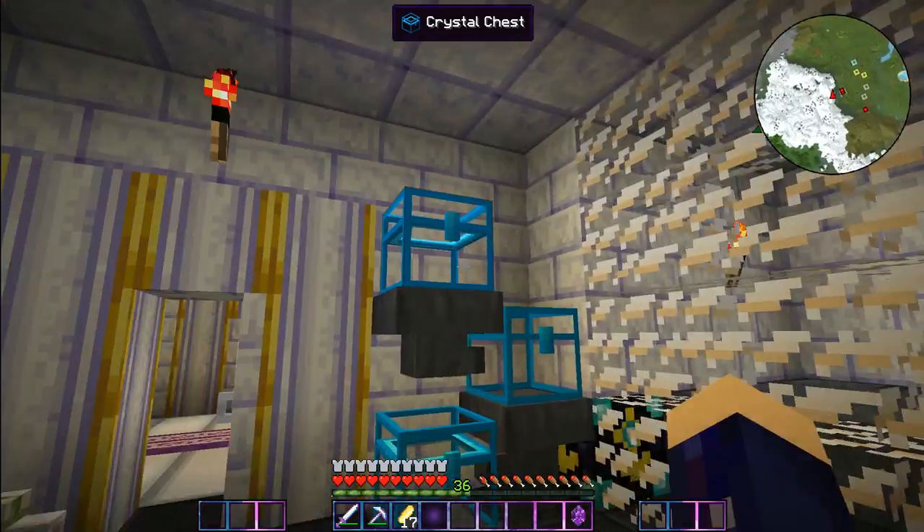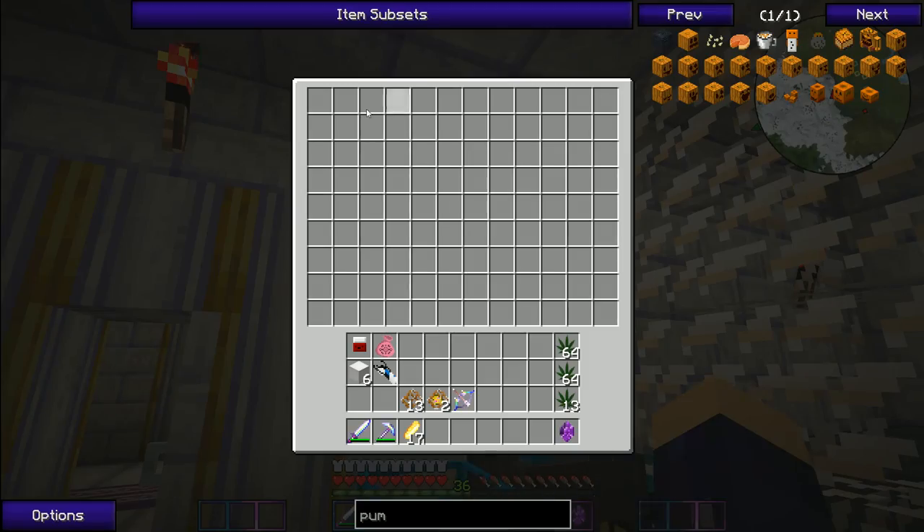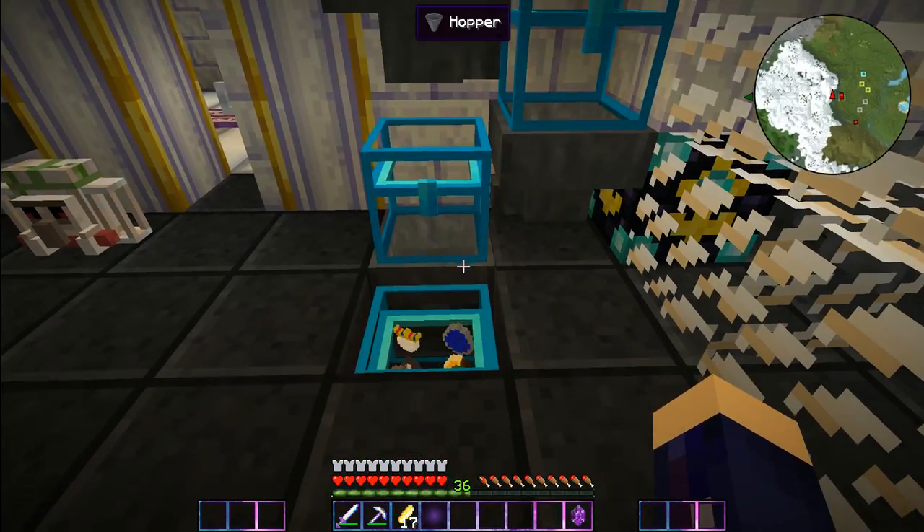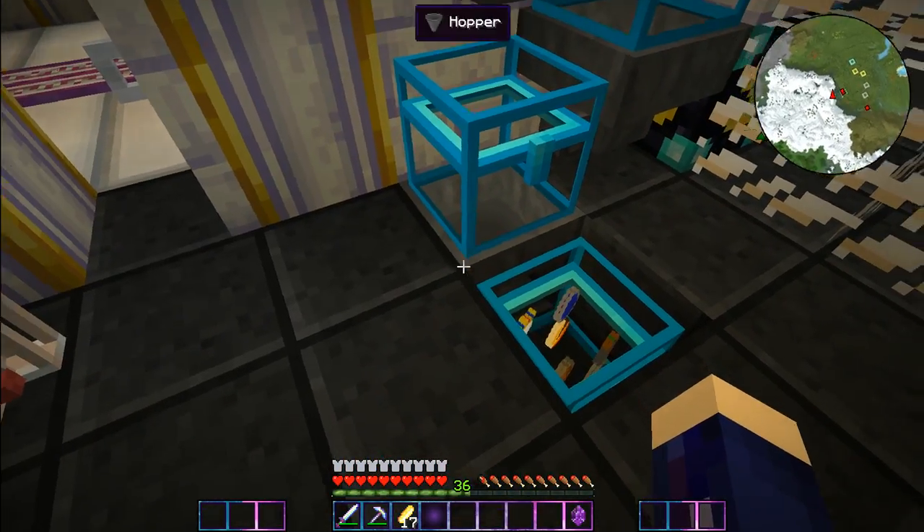I just AFK on here whenever I leave the house. I just put all the eggs in this top chest and then they go zoop zoop boop boop down into here, which I don't think is actually very effective because some of them end up in this hopper right here, but not very many of them.